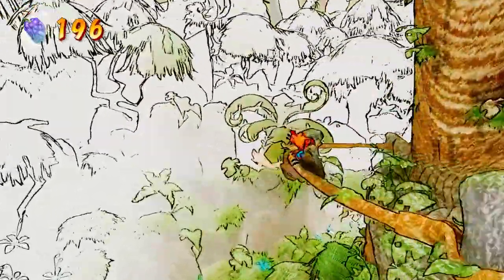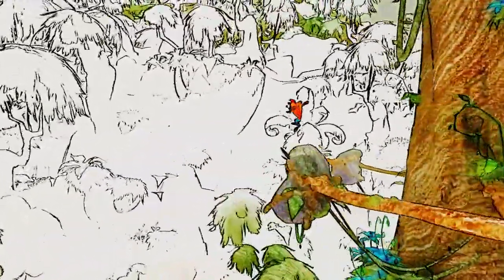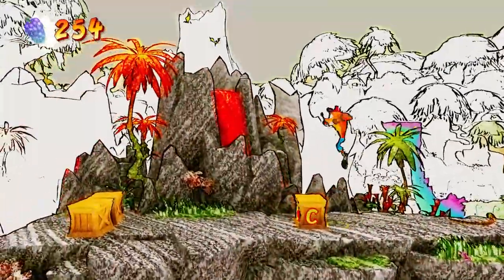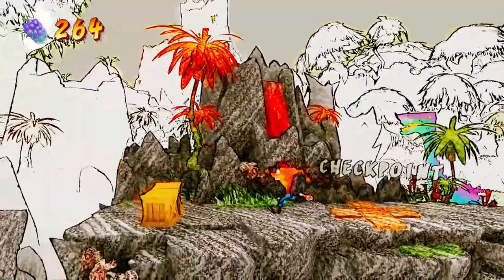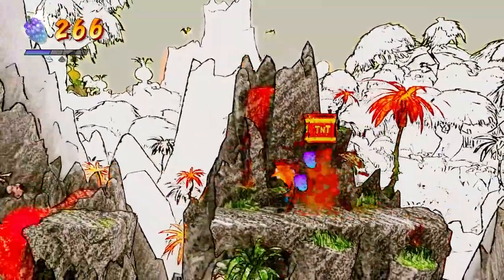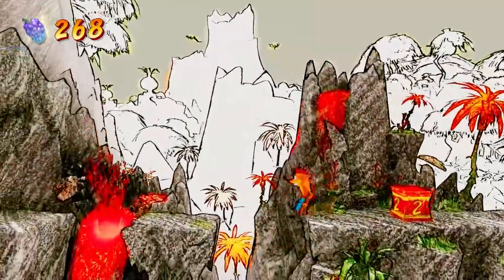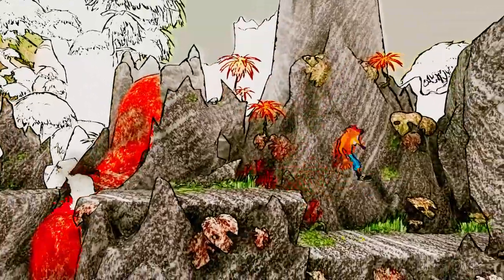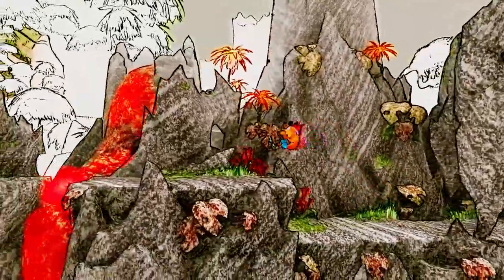I haven't seen any sign of the secret gem just yet. I'm hoping that'll poke out a little bit. I love how the rocks are colored — that looks cool. Just like this entire crayon effect, I suppose you could call it. Hmm, what about up here? Nothing — can't even get up there.